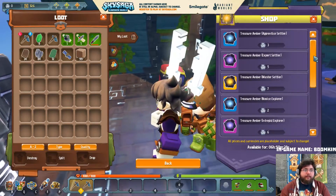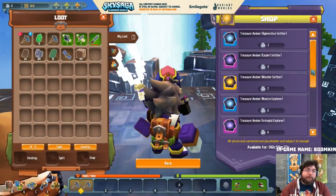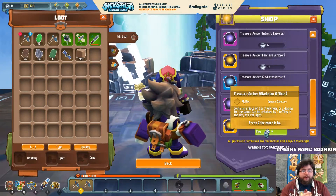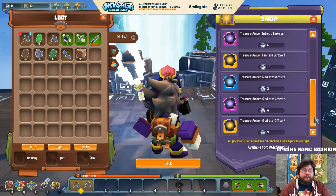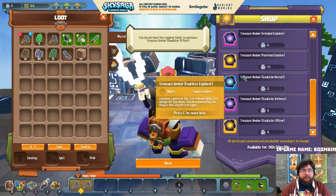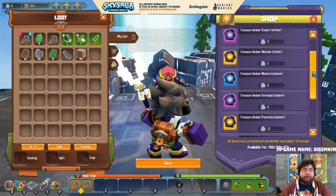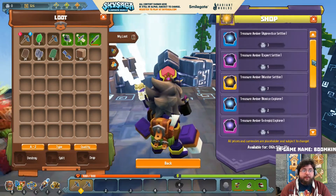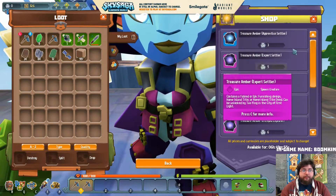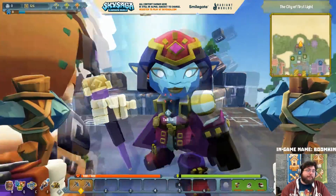There's a whole bunch of new treasure embers as well. You can still get treasure embers by doing adventures and stuff, but you can see here - gladiator officer, veteran gladiator, recruit, fearless explorer, intrepid explorer, novice explorer, master settler, expert settler, apprentice settler. If I could buy them you'd be able to see more information about them.